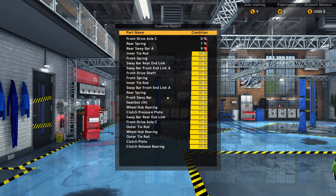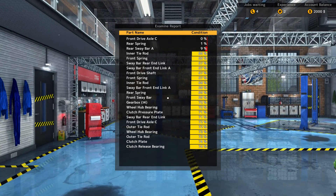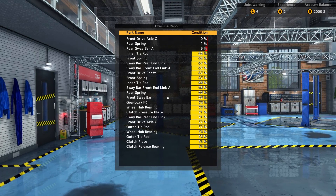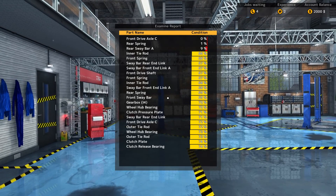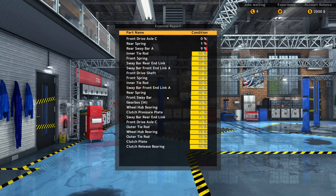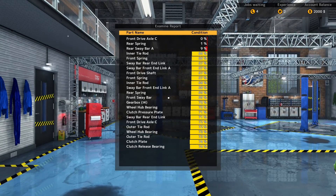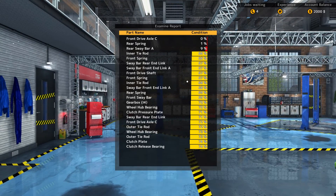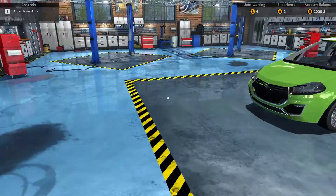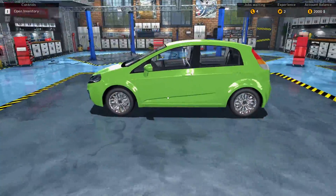The car is actually not in very good condition — it's in bad condition. In fact, if the front drive axle, the rear spring, and the rear sway bar were at 60% or 70%, this car would still barely be on average as an okay car to drive, just from the stats. The examine report did not come out very good.